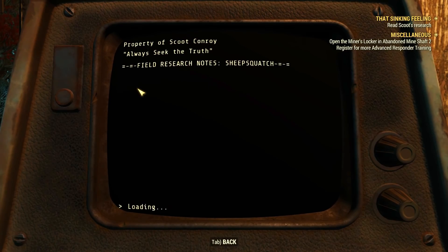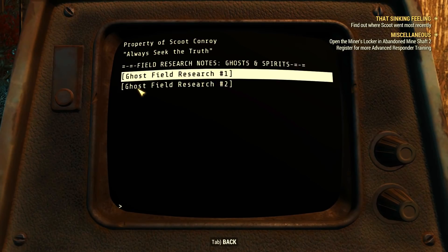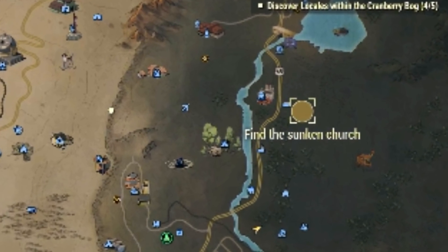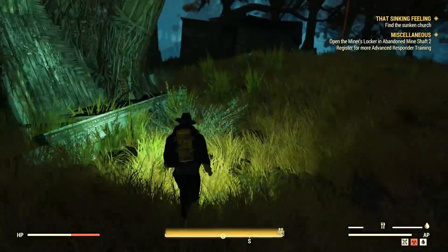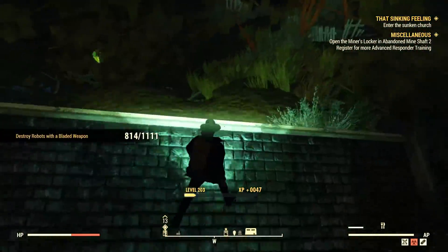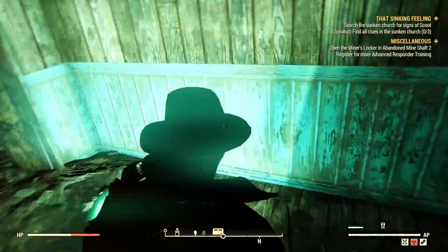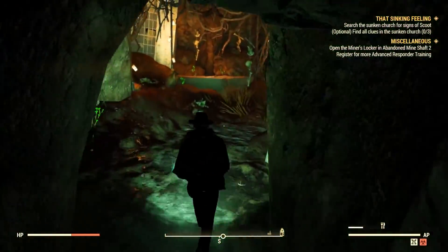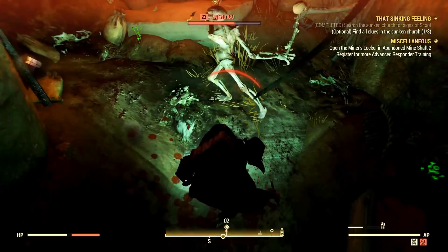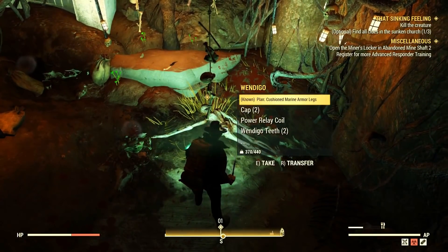After reading the Sheepsquatch research we get a mission update, and reading the next entry on spirits and ghosts gives another update with the latest location where he went. Now we have to go north to find the second church — it's a big church in the middle of the swamp. Just kill whatever hostiles there are; in my case they were robots. Then you enter through the tower at the top which leads you into an underground cave. You can start looking for clues, or you can read a note and then get attacked by a Wendigo out of nowhere — it scared the hell out of me!